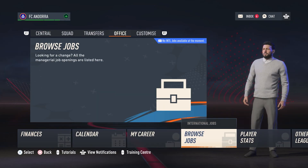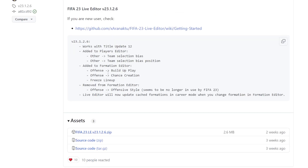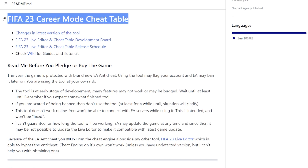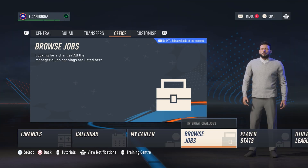You're going to need two things set up before you get into FIFA, so let's have a look at them first. The first one is the FIFA 23 Live Editor — all the instructions on how to use this are in the GitHub, linked in the description. Alongside that, the FIFA 23 Cheat Table — again, everything is in the description. Once you've got these two things set up, you'll go into FIFA.